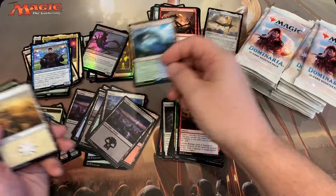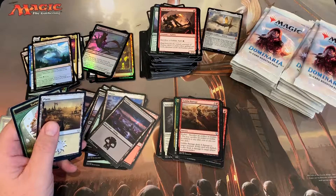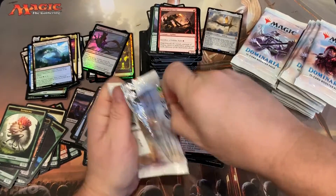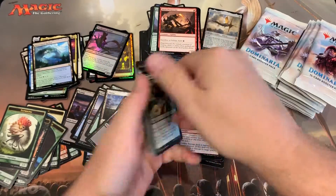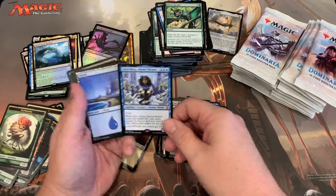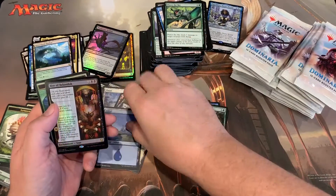Czech land — weren't these printed in Innistrad? Were they printed in Innistrad, the Czech lands? That's not super easy to open. So if you haven't seen it, we opened our first patreon box. Here we go — Naru Meha, another mythic — and again not the one we were hoping for.